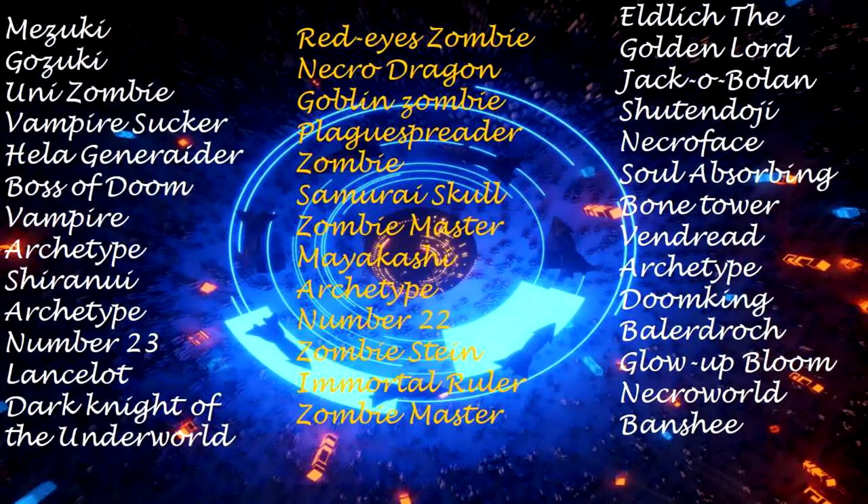Key engine cards: Mizuki, Gozuki, Unizombie, Vampire Sucker, Hella Generator, Boss of Doom.